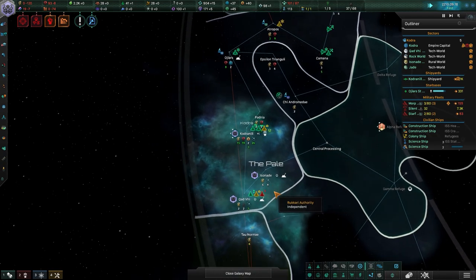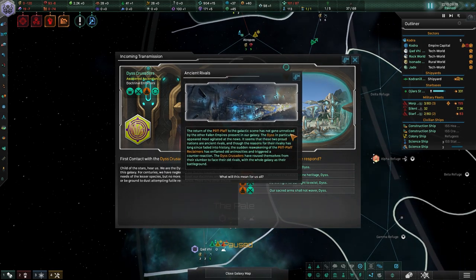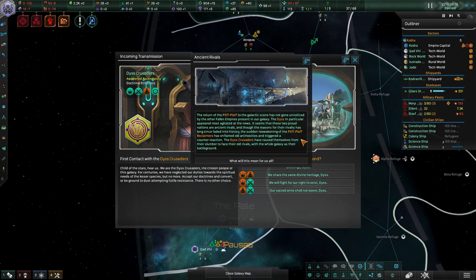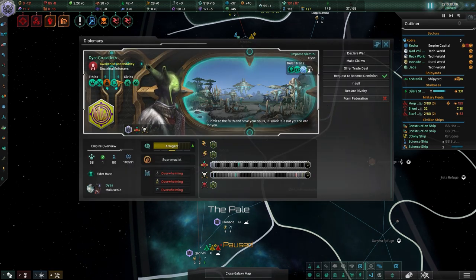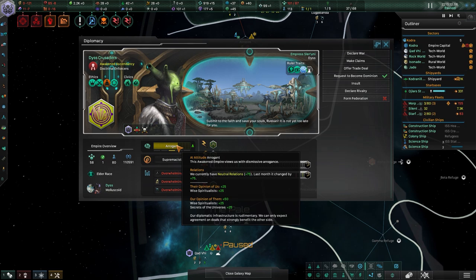I'd actually rather have you build a mining station here, so go ahead and enter that orbit — we're gonna claim these two areas, especially because I have this one final planet I could take. The return of the Plif Plaf has not gone unnoticed by the other fallen empires. The Disc Crusaders in particular appeared more agitated — these two proud nations are ancient rivals. Here comes the War in Heaven.